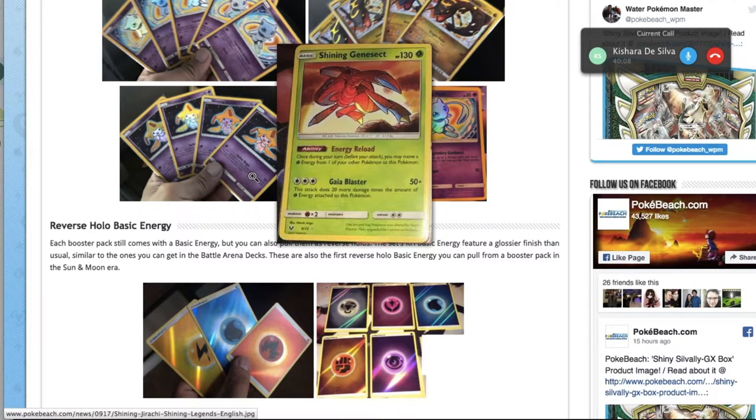Max Elixir and Venusaur are complements, not substitutes — energy from Max Elixir is worth more when you have Venusaur. You'd still need to play Max Elixir while gearing up your Venusaur or in case you can't find it. Also, the art looks very much like that old Shining Kabutops from one of the Neo sets — it's good to see them paying homage to those old arts.